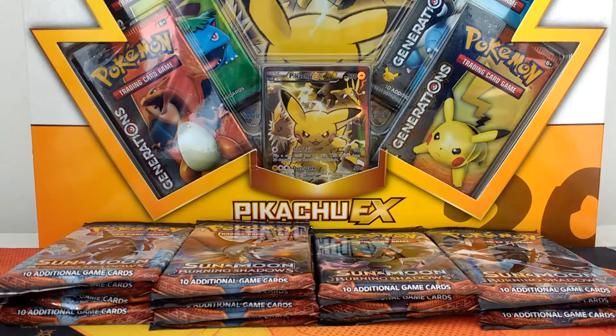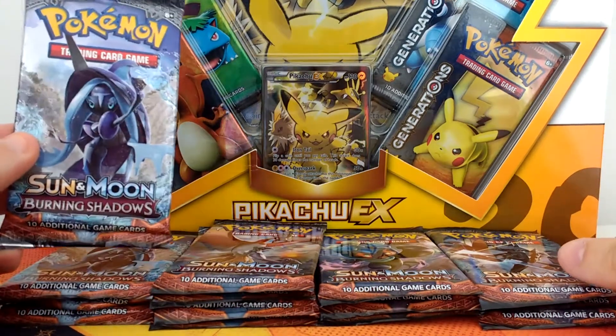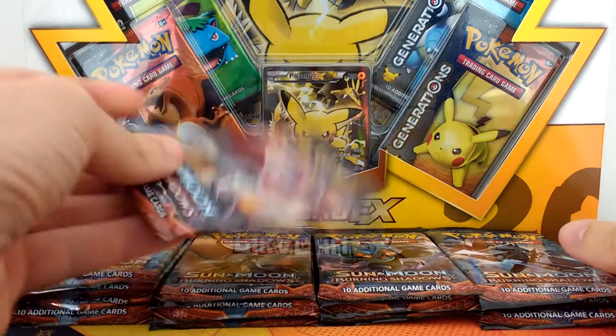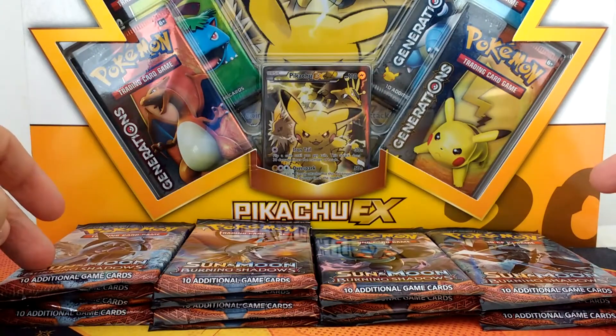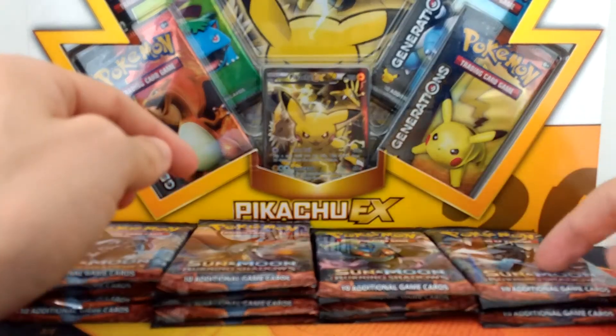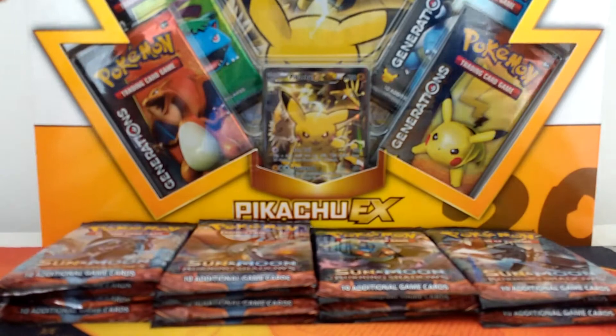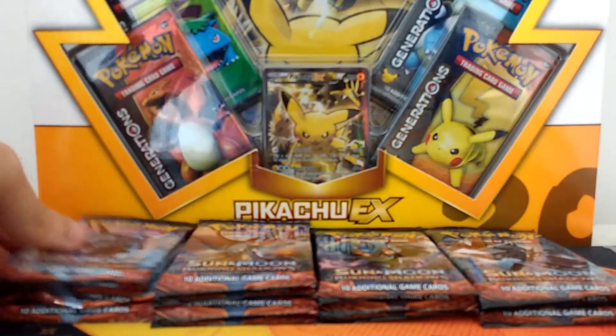Hey Pokemon fans, we're back with another video. In this one we have got 14 packs of Burning Shadows. Each one has obviously a different artwork. So what I've done is I've split them up. We've got 4 Tapu Fini, 4 Ho-Oh, 3 Marshadow and 3 Necrozma. Now we're going to see which has the best pull rate in these packs. So we'll start with Tapu Fini.